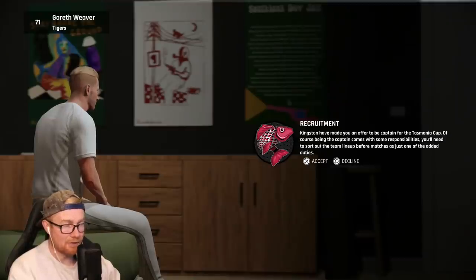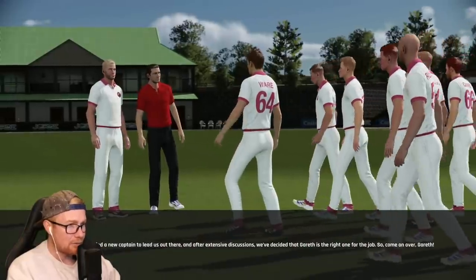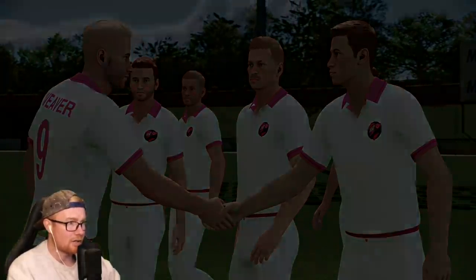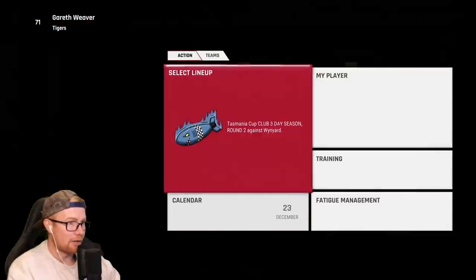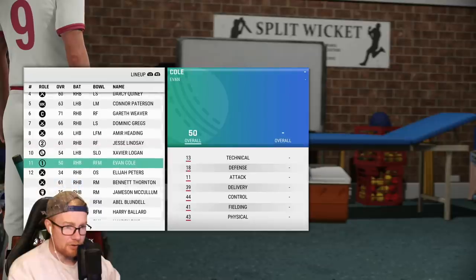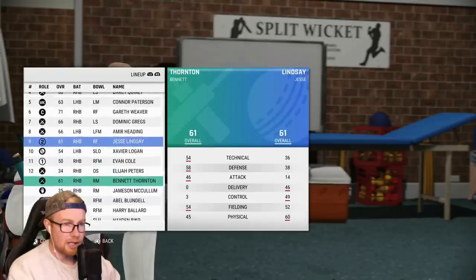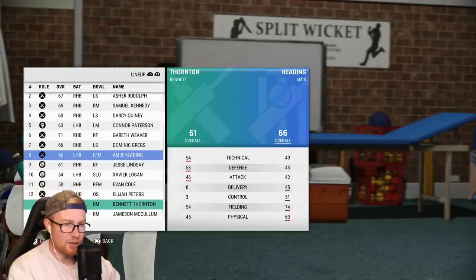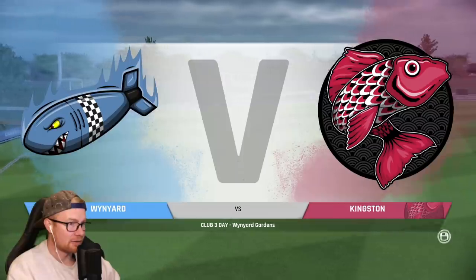Kingston have made us an offer to be captain for the Tasmania Cup! Being captain comes with responsibilities — sorting out the team lineup before matches. Of course we're accepting that. There's a little cutscene: 'We needed a new captain and after extensive discussions we decided Gareth is the right one for the job.' Get around it! Now we actually get to select the lineup — bumping ourselves up to number six, controversial but we're the captain now. Adding Quiney who's 60 overall.